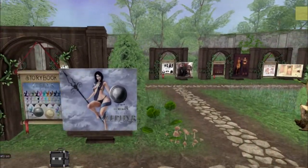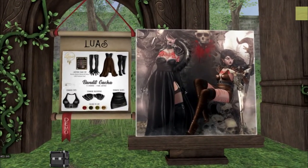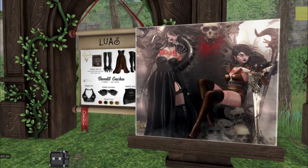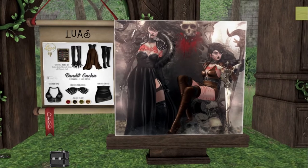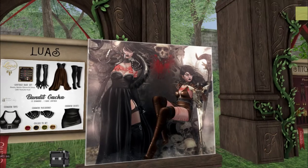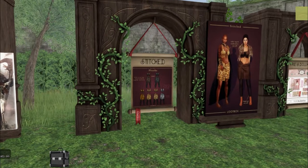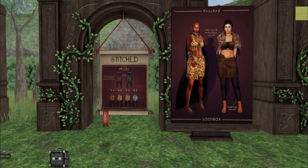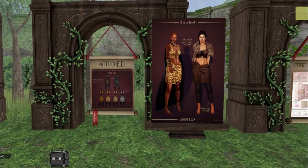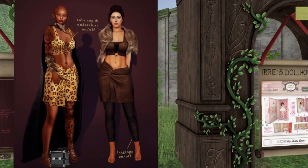So let's look at the rest of the stores as well. We have Luas. This is sexy. I love those gloves, and those boots look so nice. I wonder where she got the cuts — I think the top one is from Cureless. I wonder what the leg ones are from. And we have Stitched. I love this. I love the little fur stole on the top — the colors. I think I like the brown more than the leopard print, but I like them a lot. And you can control the leggings.